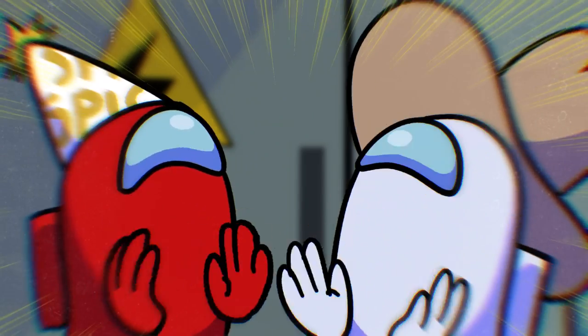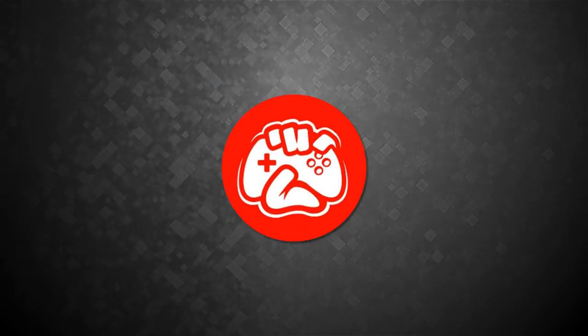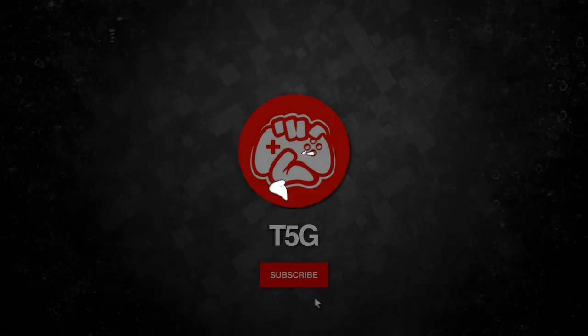The new Among Us map Airship is out and there is a ton of secrets and easter eggs hidden in it. From a new Drake meme easter egg to so much more, we don't even have time to beg for likes. Let's just get right into it with number 10.